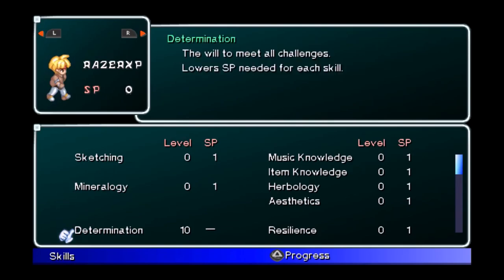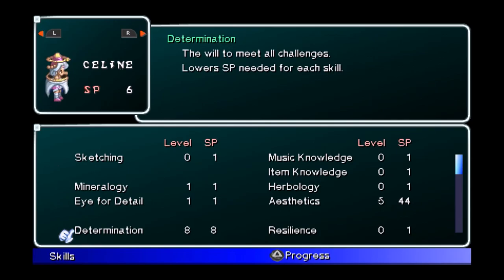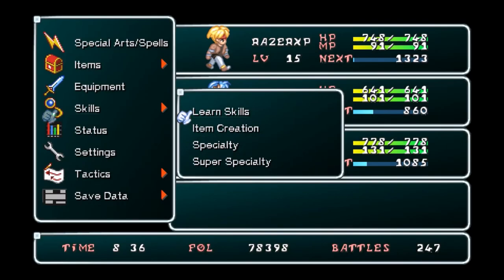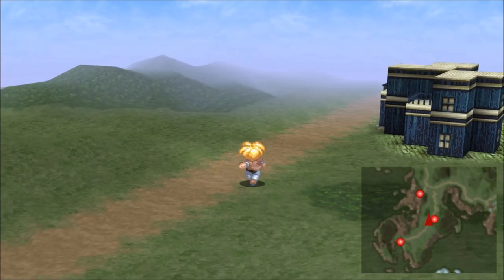I told you guys to max out Determination first - immediately when you get it, put all the points into it. As you can tell, I got Rena and Razor's Determination maxed out, and Selena has it at level 8. For those of you who don't know what Purity does, every time you level it up you get fol, and the higher the level the more fol you'll get. I got 78,000 fol plus I spent 40,000 in the last episode - you can get a ton of fol. It's only really useful at the beginning of the game, but at the beginning it's really nice.